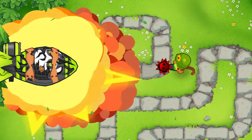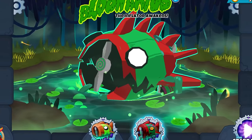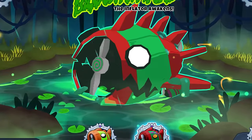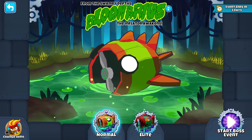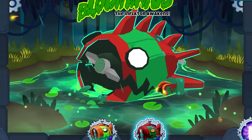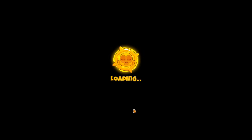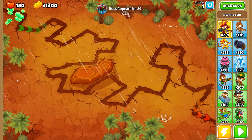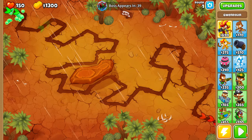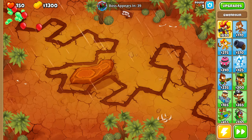Today I'm going to be using the random projectile mod to see if we can beat the Elite Bloonarius boss bloon in Bloons Tower Defense 6. This looks a whole lot more intimidating than the normal boss bloon we beat last time. The final boss phase on round 120 has 40 million health, which is just absolutely insane. We're going to have to find a tower that does so much damage — I don't know if it's going to be possible.